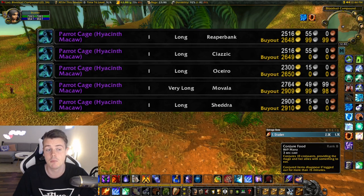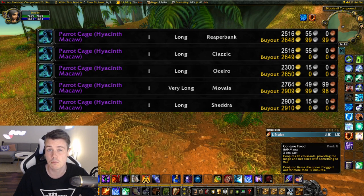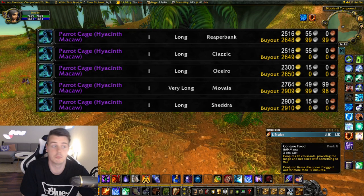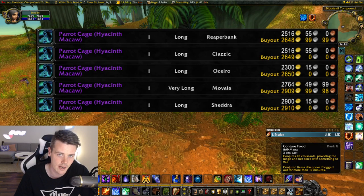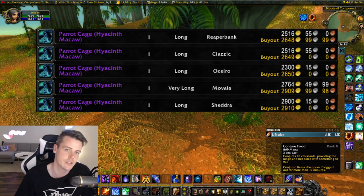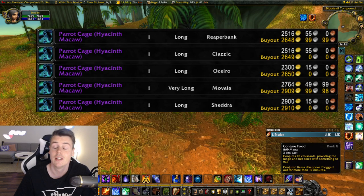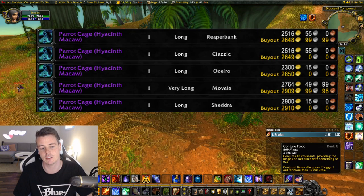These are the prices on my realm. There are currently five of them up in the auction house, ranging anywhere from 2.6k to 2.9k gold. So even if it takes you five hours to get this pet, you're still making 500 gold an hour. Even if it takes you 10 hours, you're still making 260 gold an hour in just the parrot — and that's not counting any other items that you might get while doing the farm.